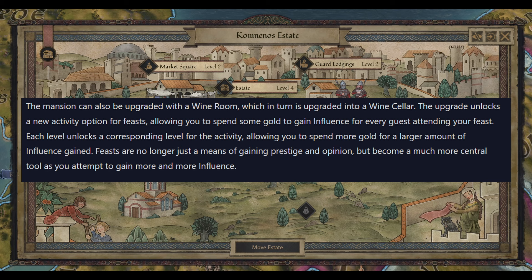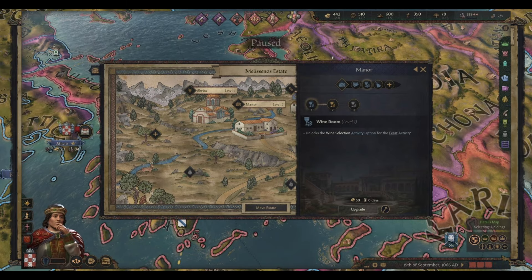The mansion can also be upgraded with a wine room, which turns into a wine cellar later on. This unlocks a new activity option for feasts — it's good to see them linking into other systems. This will allow you to spend some gold to gain influence from every guest attending your feast, which is a really good way to get influence. Each level unlocks a corresponding level of the activity, allowing you to spend more gold for a larger amount of influence gain. Feasts are no longer just a means to gain prestige and opinion but become a much more central tool in your attempts to gain more and more influence.